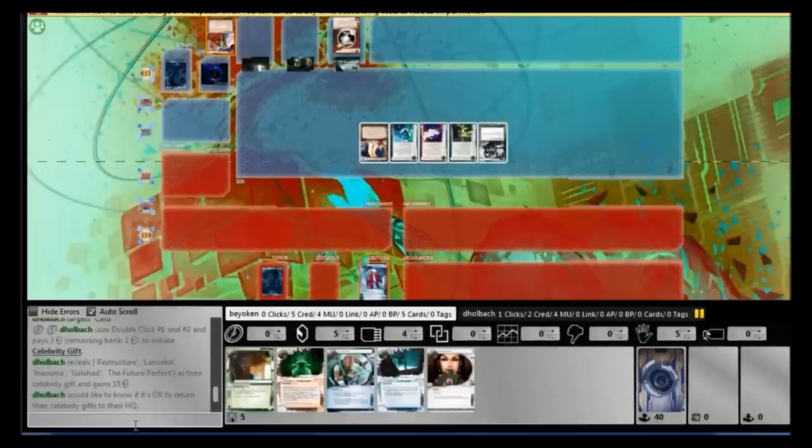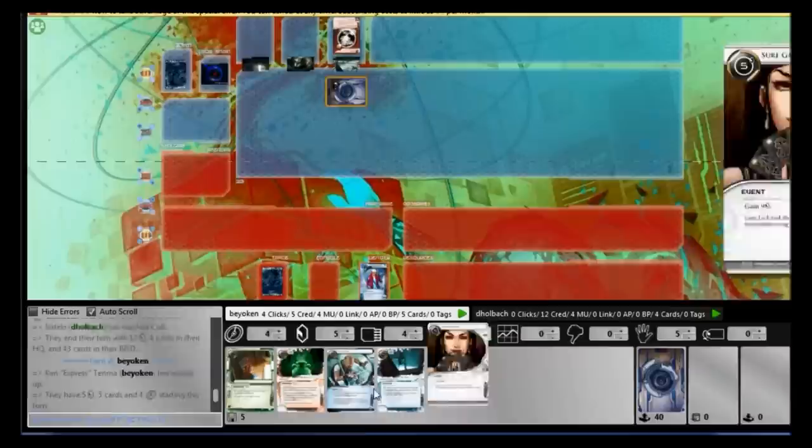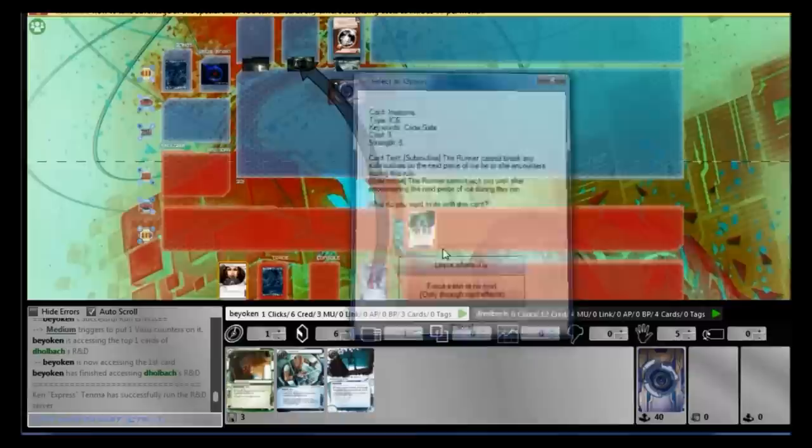Ken has 17 influence, which definitely comes into play, allowing me to splash for more cards that apply R&D pressure — like Medium, which you can see in my opening hand. He started off with a Celebrity Gift and I knew I'd be able to fire off my Medium. He only had 1 click left and any good player will ICE HQ. That's the right thing to do. Unfortunately for him, the 1 Medium in my deck turned up in my opening hand, so I got to dig 2 cards.